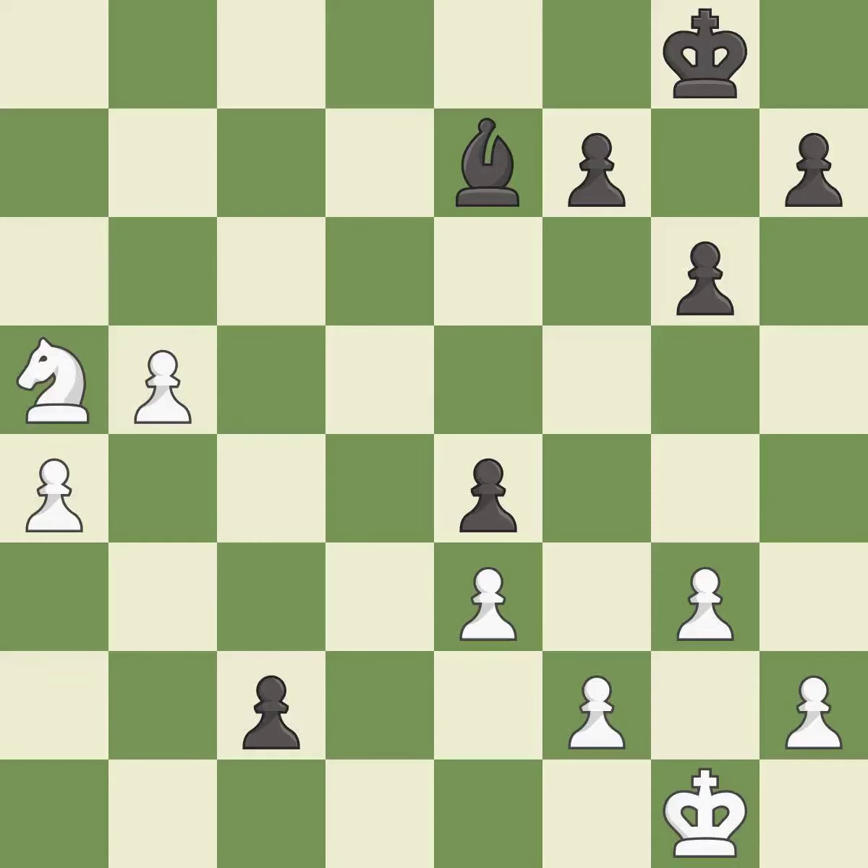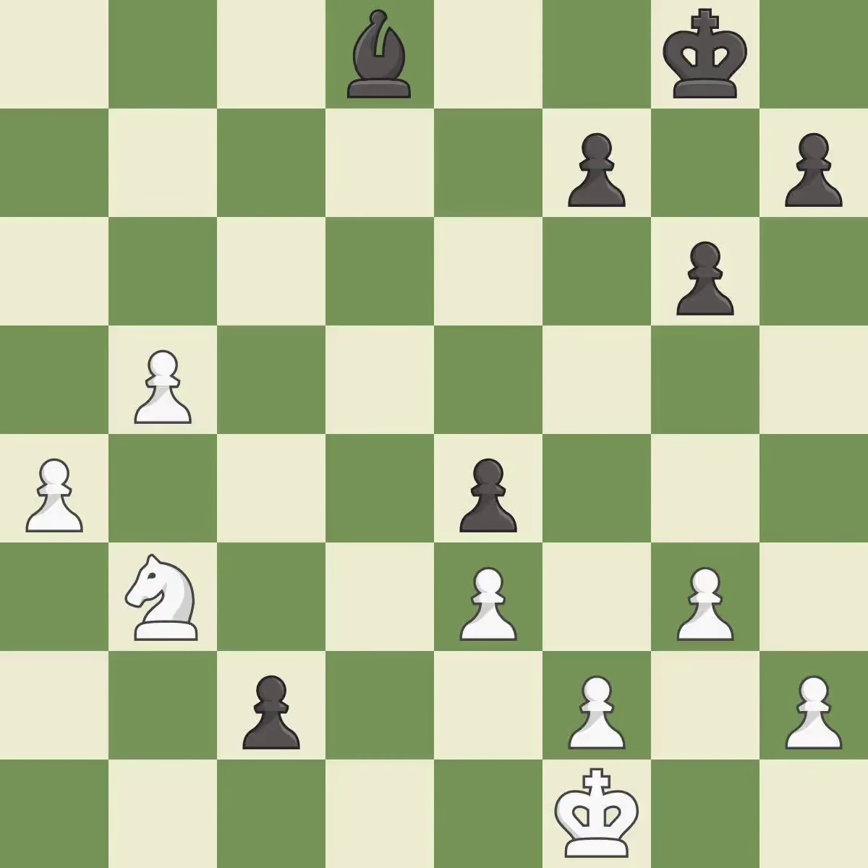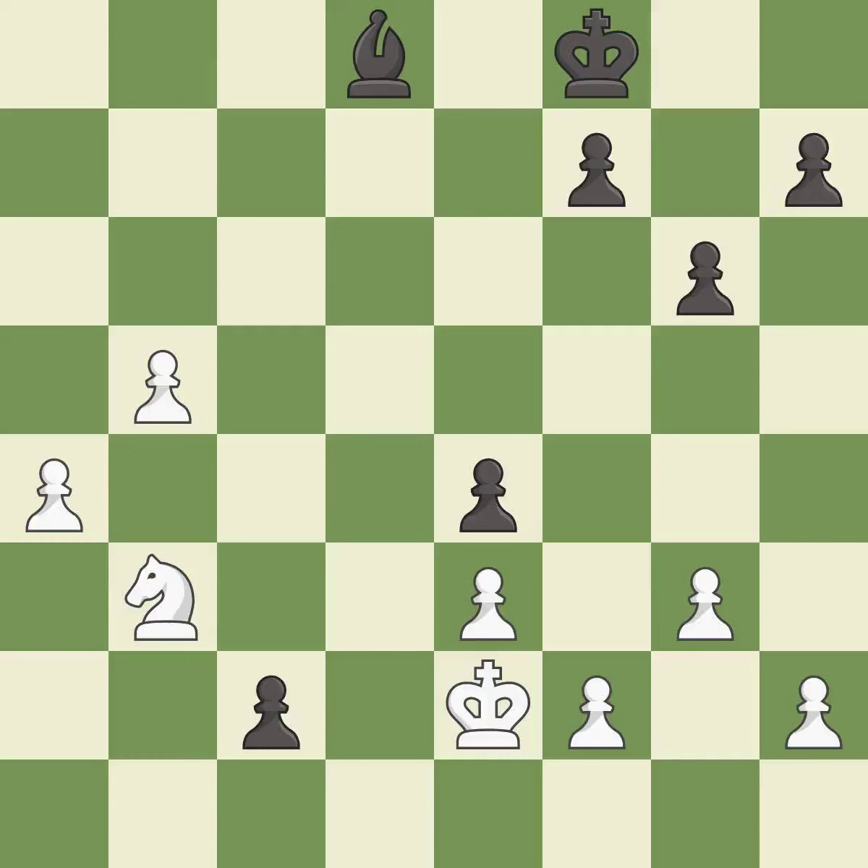This is the only move that works. This prevents the opponent from being able to promote a pawn to a queen — it is a great move. That's what I would have recommended — it is best. This is the only good move — it is a great move. This is a fair move — it is good. An active king is critical in the endgame and getting it off of the back rank is the first step. This is the only move that works — it is a great move.